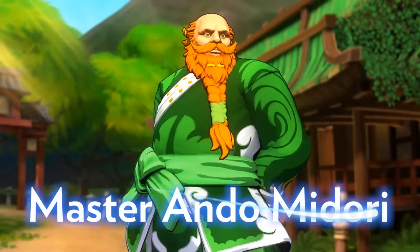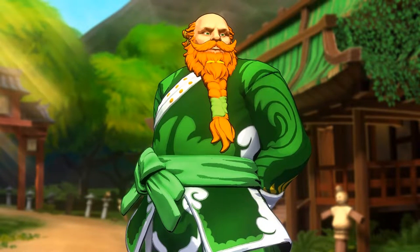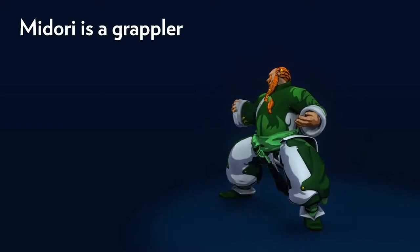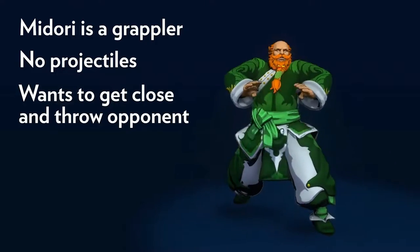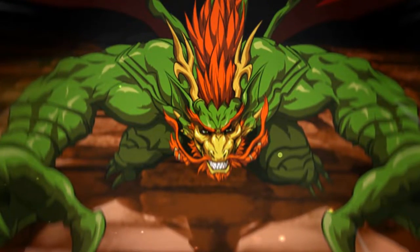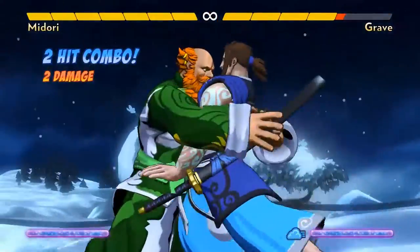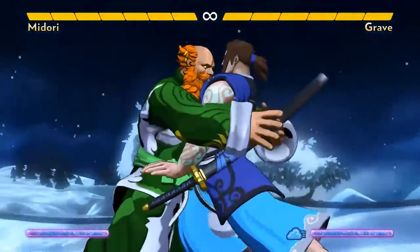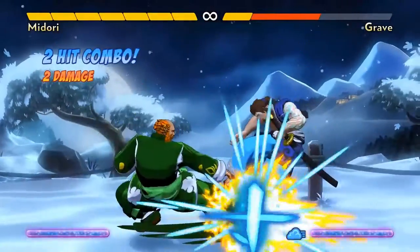Master Ando Midori taught Grave and Jaina how to fight. He's a careful, honorable teacher who is able to take the form of a mighty dragon. Midori is a grappler — he has no projectiles, so he wants to get close and throw his opponents. Every so often, he can transform into a dragon, which lets him play as an entirely different, very powerful character. Midori's normal throw is one of his most important moves — it has really long range and it does two damage. It also leaves the opponent standing, so they have to think quickly about what to do next as Midori can threaten to loop into another throw.